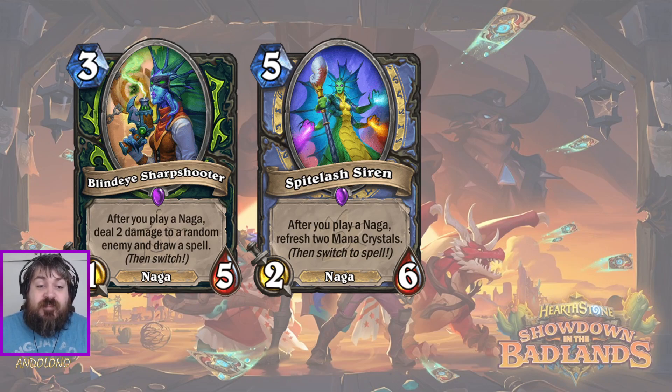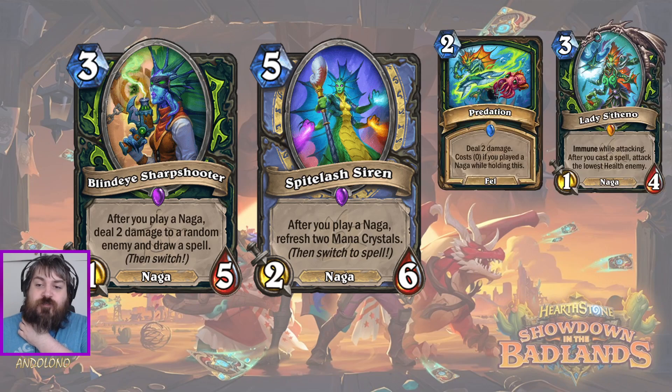I fully expect this Naga deck to see play - I think it's going to be some sort of aggro, very early mid-range deck. Maybe trying to get your Blind Eye Sharpshooter to finish down your opponent. As a reminder for Demon Hunter's Naga synergies: Predation could be your 0-mana spell to keep Blind Eye Sharpshooter going, and they have Lady S as well, so you're getting even more value from the sharpshooting.